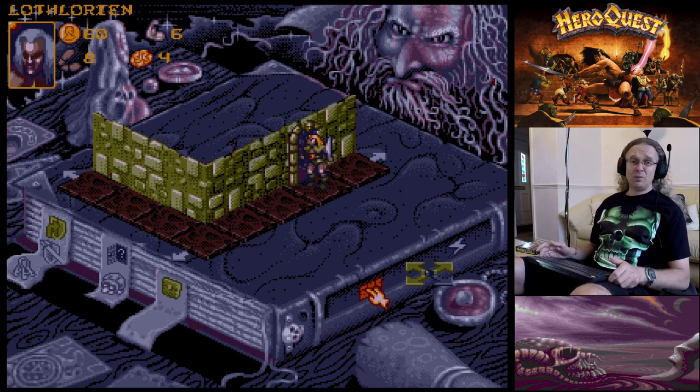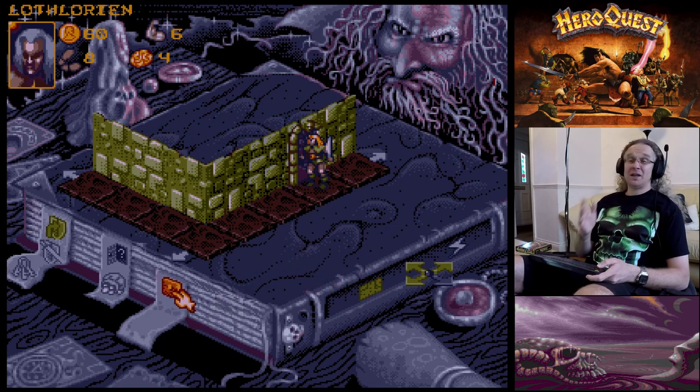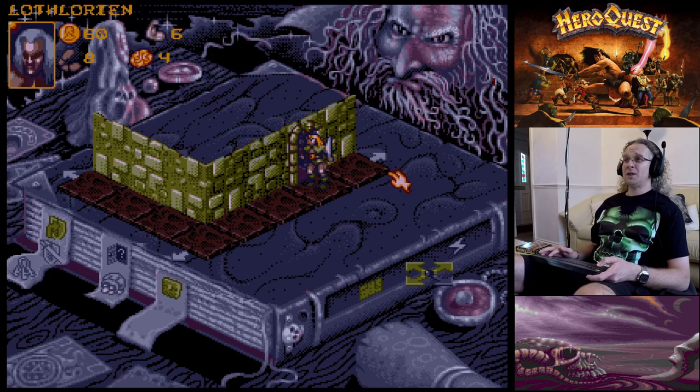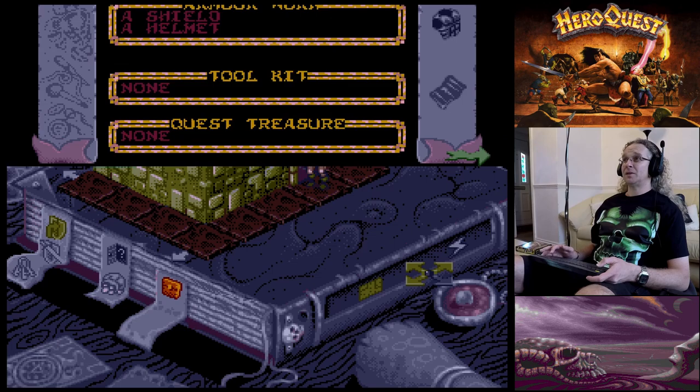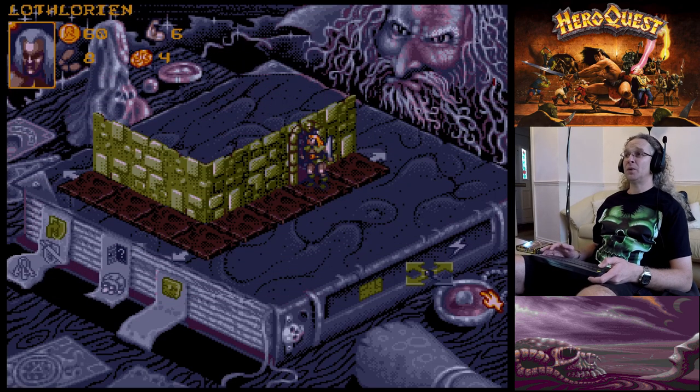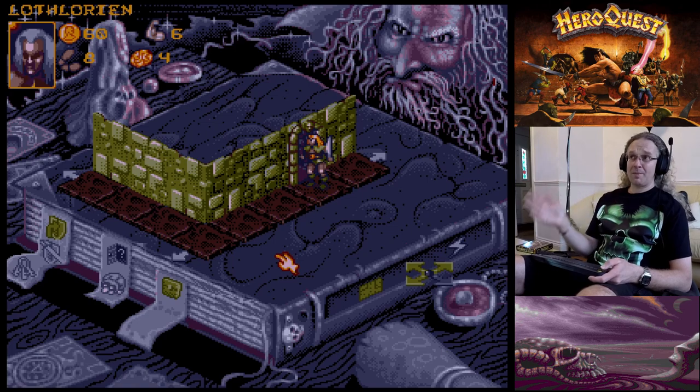I've got a crossbow thanks to doing a few earlier quests to build up equipment. Because we searched for treasure just back there and found the potion of speed, that counts as one of our two actions this turn so we can't attack now. When you open the door the monsters won't come out of the room - they always stay in the room.